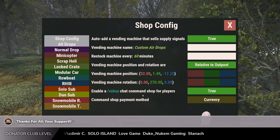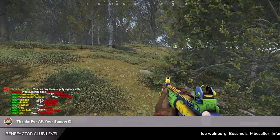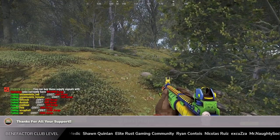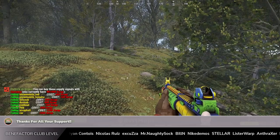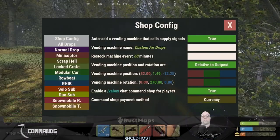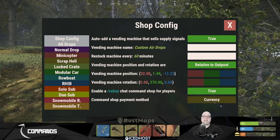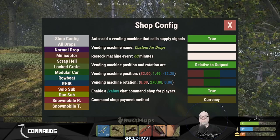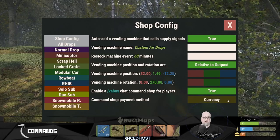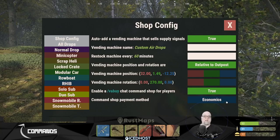The enable VA buy chat command is an alternative way of buying supply signals without going to the outpost. In chat, type slash VA buy and it brings up a chat response listing what players can buy. This is all configurable, as is what's sold at the vending machine. You don't have to have all supply signals available in both places. The last option in the GUI defines what type of currency players use — by default it's scrap, but you can change it to anything in the game including blood, wood, stones, server rewards, or economics.